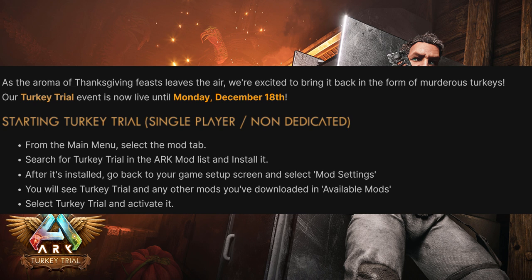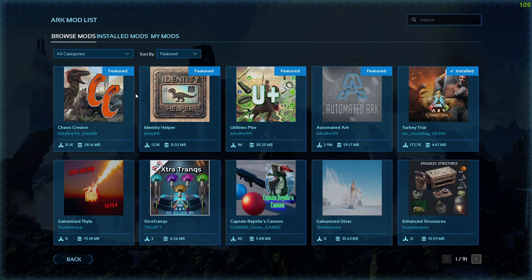Here's what you need to do: from the main menu, go to the Mobs tab, find the mod, install the mod, then activate it. Once you have the mod activated, you can run Turkey Trials. You'll want to do a dino wipe as well. This mod seems to not be working, and I'll show you guys what I mean.